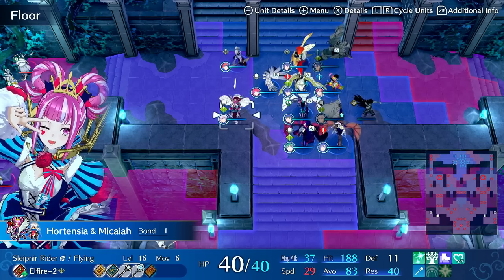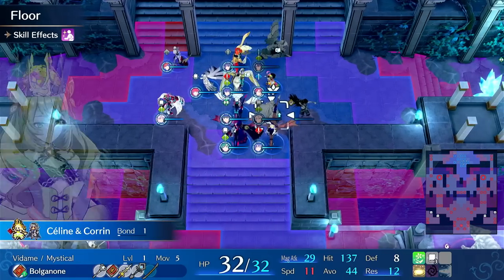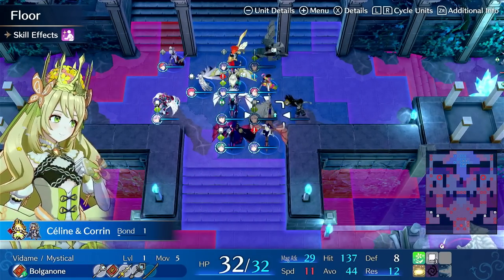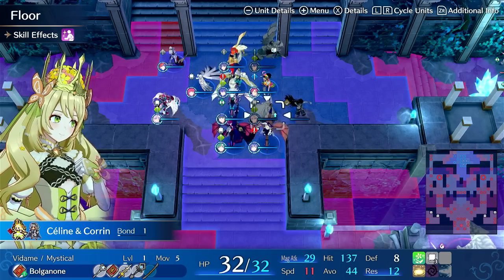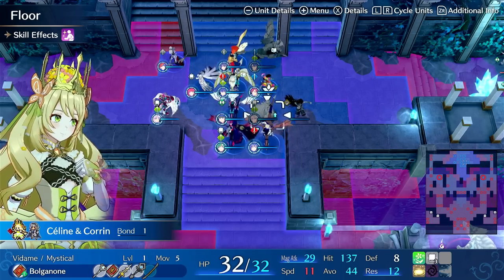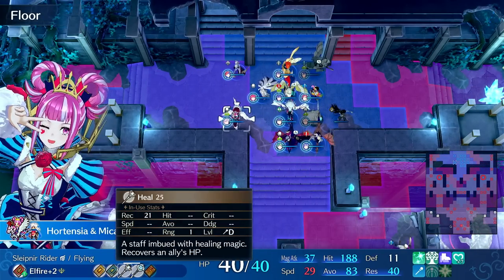So what is a good way to start leveling up a unit late game that you haven't used for a while, that is basically underleveled from early game? So this is a gimmick that anyone can use. Either you need to get staves on the unit by promoting it into a class that can use staves, or you can equip Micaiah, who enables staff use.